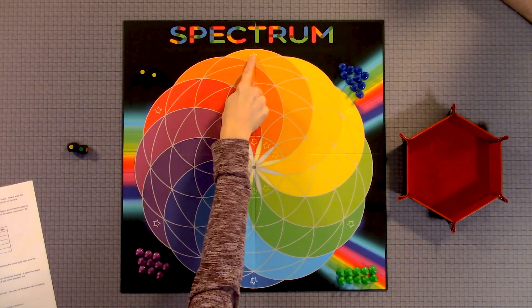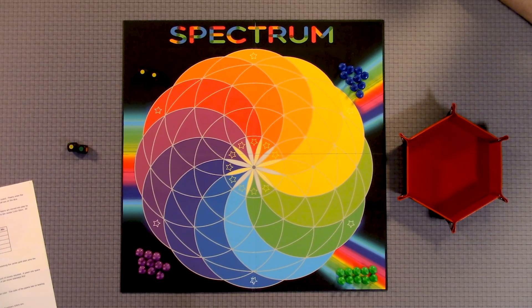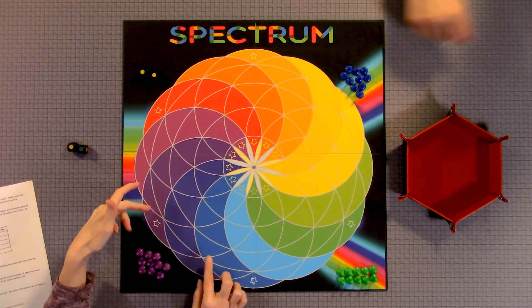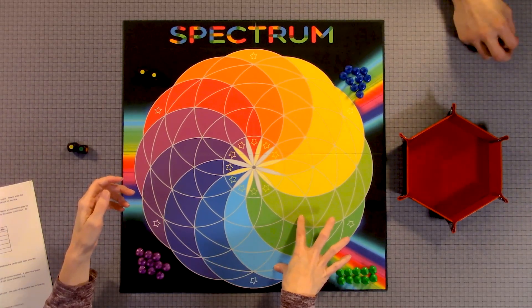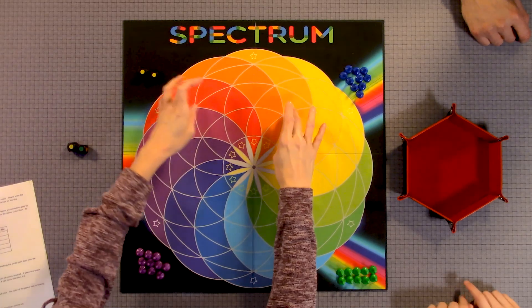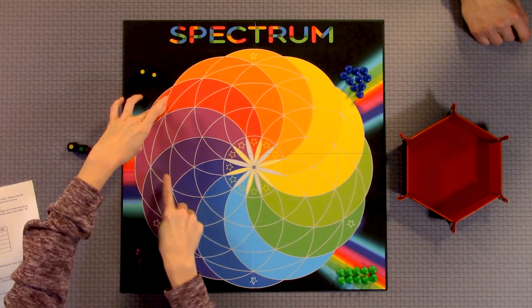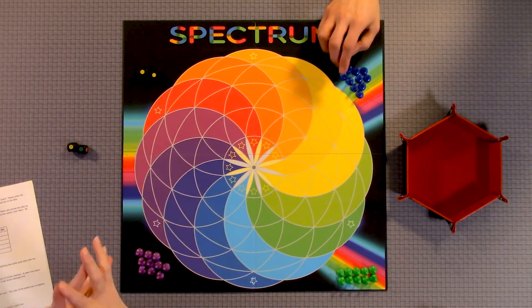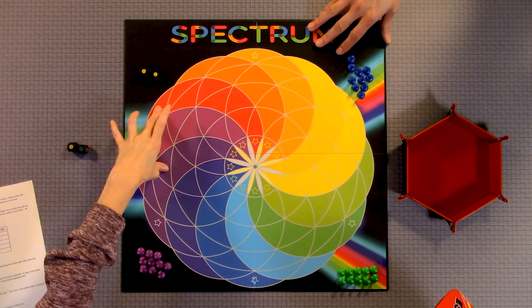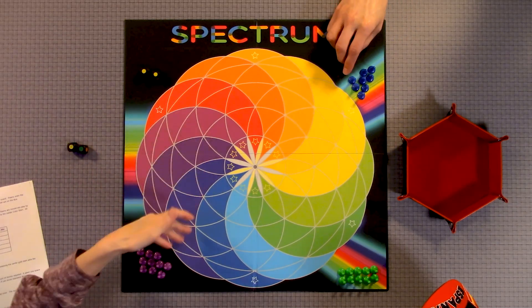In the beginning it's more about getting your pawns on the board. You can see white stars in the primary colors. Once you get certain rolls, you can play on the secondary colors, which are blue-purple, blue-green, yellow-green, red-orange, and red-purple. To move on those intermediate colors, you would have to roll either the corresponding colors — for example, a purple and a red, or two reds, or two purples.